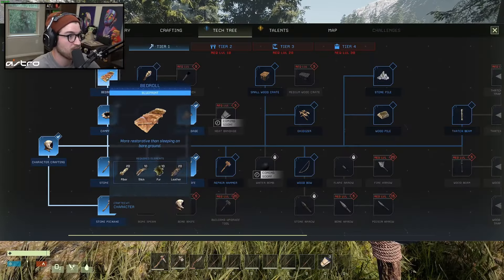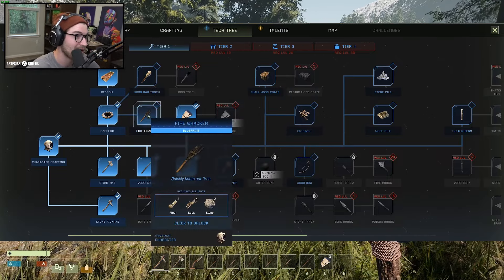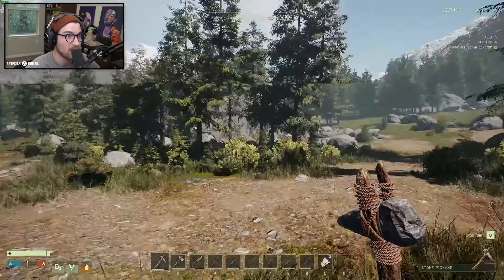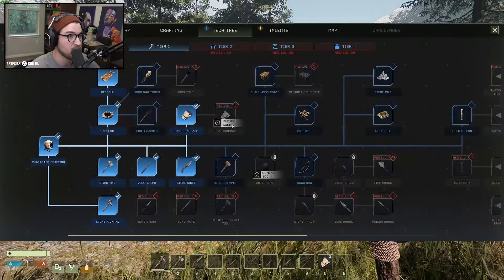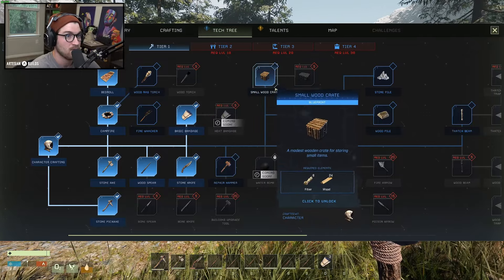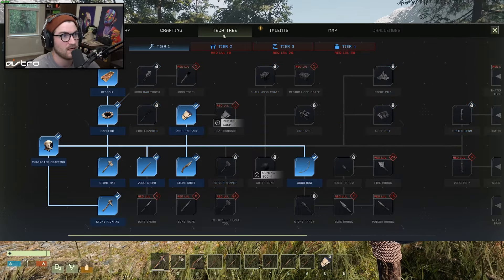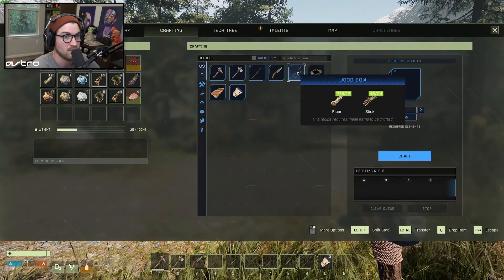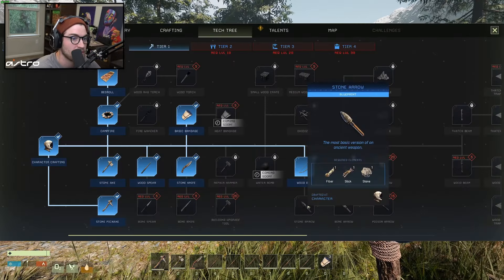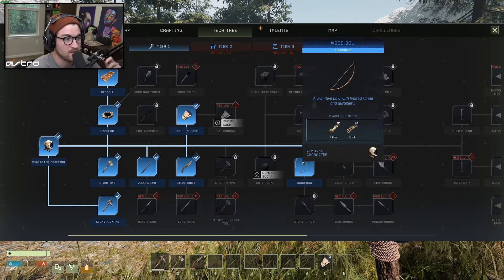More tech tree — we're gonna learn campfire, bedroll. I'll leave the torch, fire whacker, quickly beats out fires. Wait, can we light a fire and have it spread? That would be sick. Repair hammer, and then we have a small wood crate, bone spears are higher level, wood bow — we got to go wood bow, we have to. Or we can already craft a wood bow. Wait, what about arrows?